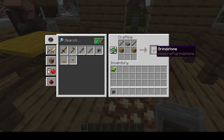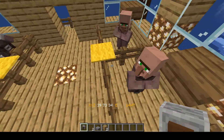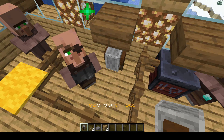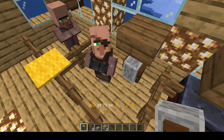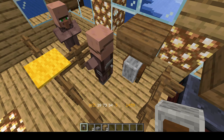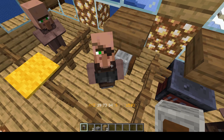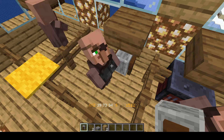Once you have your grindstone and your villager, you pop right on over and set your workstation down for him. As long as you've never traded with this villager before, he will turn into a blacksmith — in this case the weaponsmith. If you've already traded with a villager in the past, then that villager is already locked in on their trades and their profession, so you cannot change them.